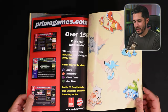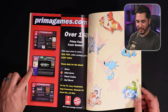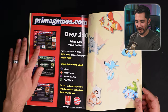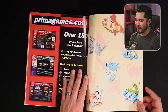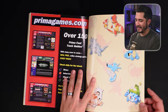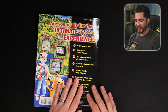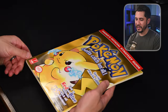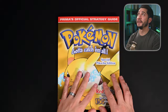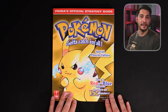We've also got advertisements for Pokemon Snap for Nintendo 64, Jet Force Gemini — a game I remember playing at my friend's house all the time — and PrimaGames.com. Look how old that website looks! Then some more awesome Pokemon art at the end, and that will do it for the Pokemon Yellow Special Pikachu Edition Prima's Official Strategy Guide.